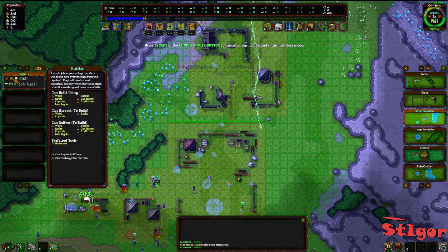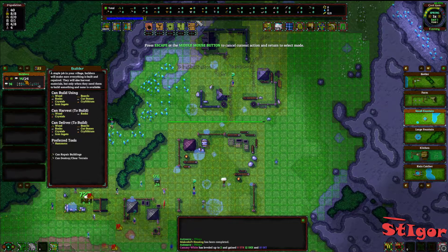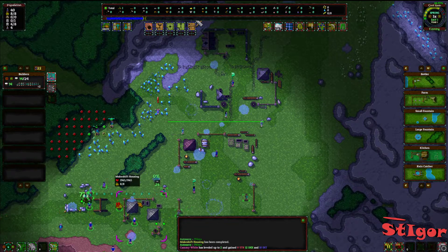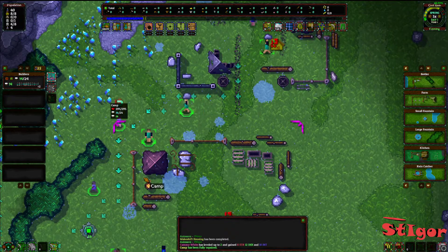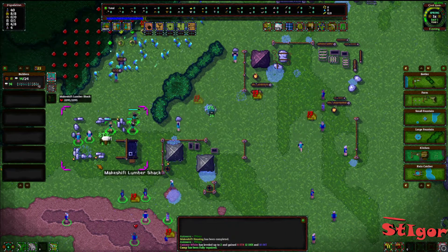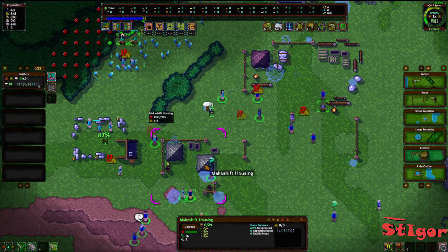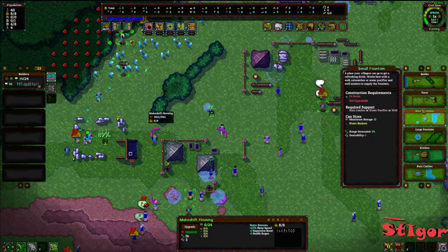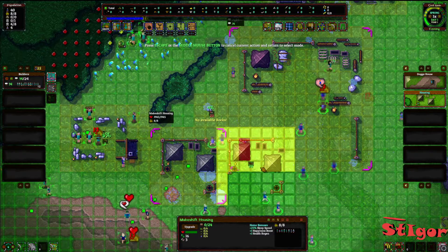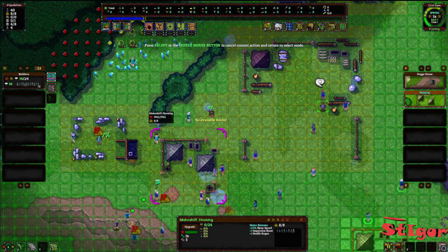Let's give more builders. We have 24 residents but 14 of them are builders. Zoom in, let's see what they do. We must build more houses — okay, housing. Another one, we can build here.